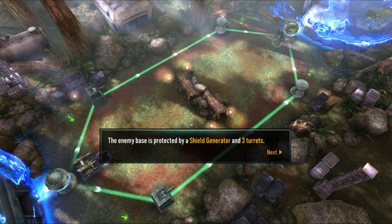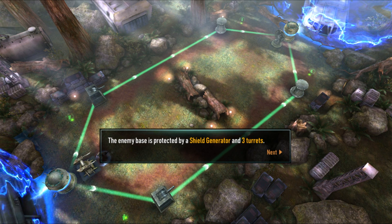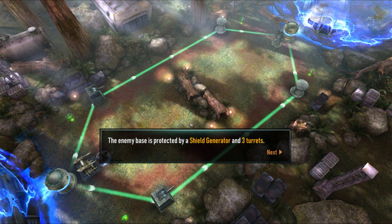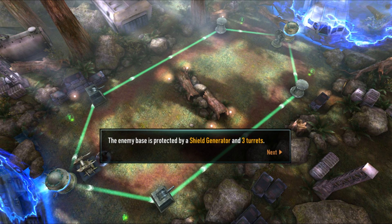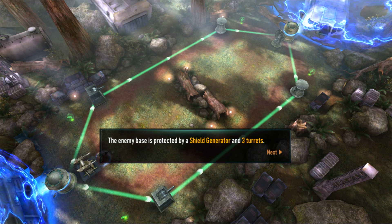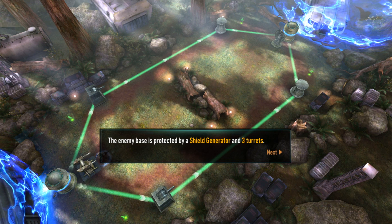Each match lasts three minutes. If time runs out and your opponent has more turrets standing, you'll be beaten. The idea is to deploy units to protect your turrets and avoid taking damage as often as possible. You can repair turrets using certain cards, but at low levels you can't do that until you unlock the cards that allow it.